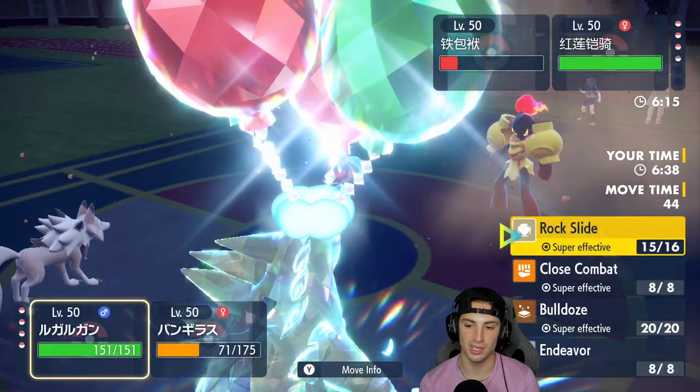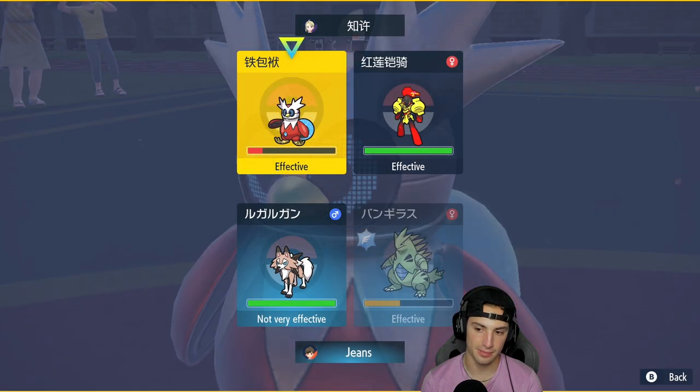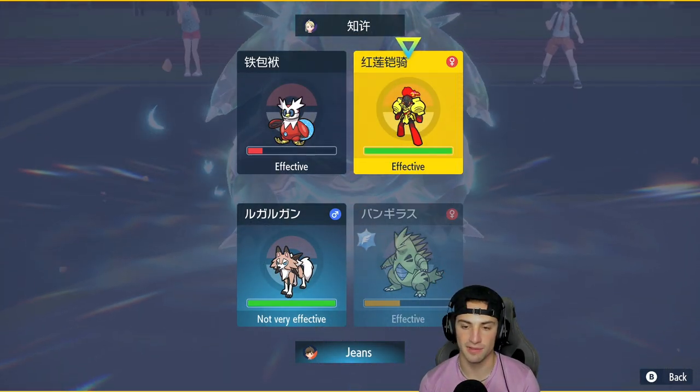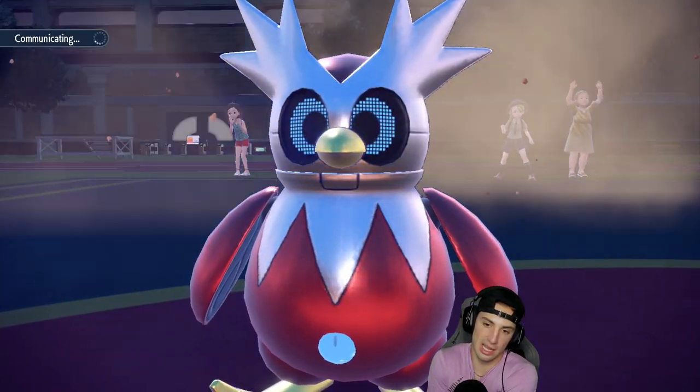We know they've got Armarouge — we already know this. I'm going to do Rock Slide and Tera Blast again. There's no shame in Tera Blasting this slot because if they don't switch we have Lycanroc's Rock Slide drop regardless. I like what we're doing.